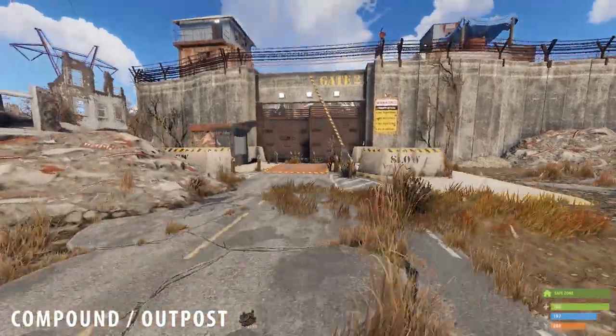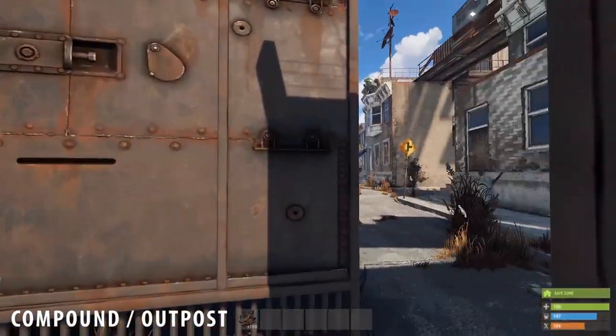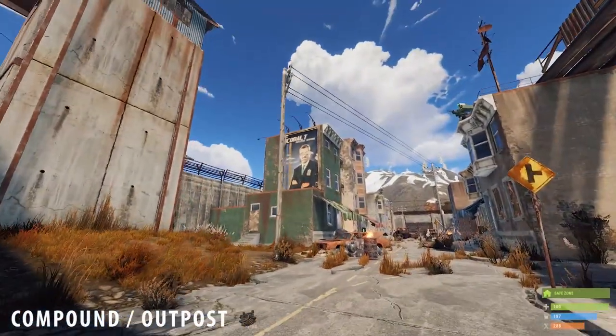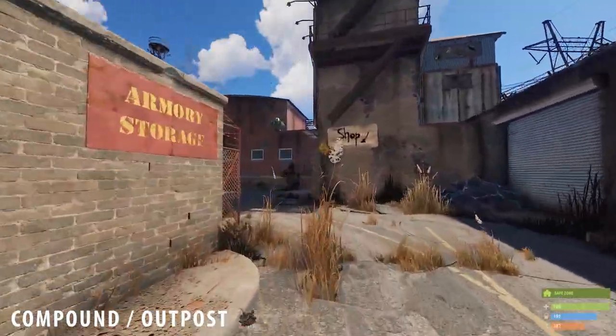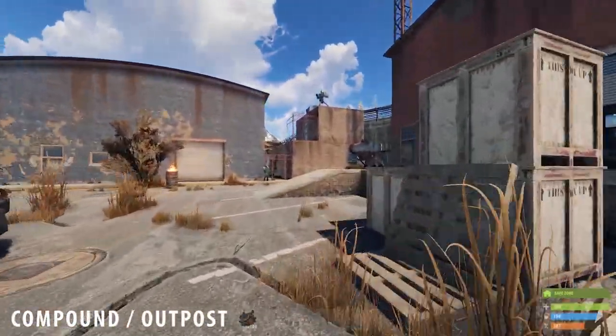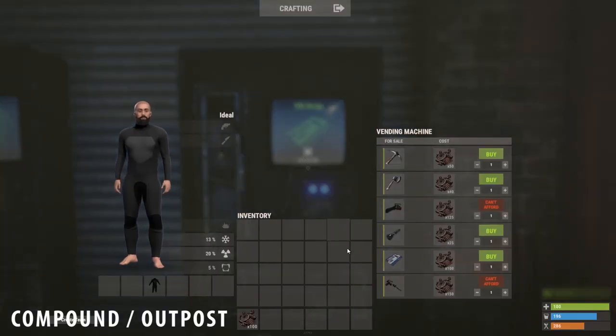Lastly, you can also purchase blue keycards from the compound for 100 scrap. Go through the gate where the cobalt poster is, then head right by the road sign. You will see a shop sign. Go along until you find two shops on an elevated area. The right shop sells blue keycards for 100 scrap.